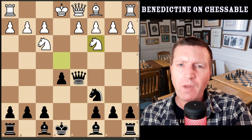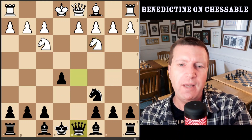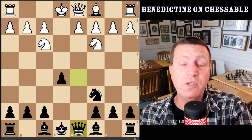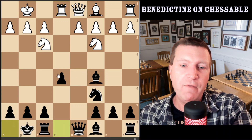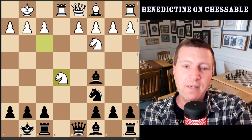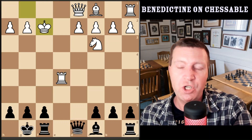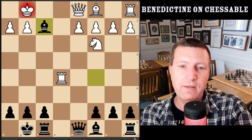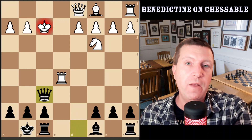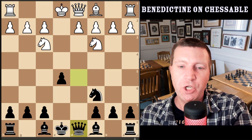A typical move here is knight c3 — the most common, most logical, gaining a tempo on the queen. Just simply drop the queen back to d8. After we drop the queen back to d8, white probably castles, then we play bishop c5. If rook e1, we just castle and leave the pawn there. Because if white takes, takes, takes, then we have bishop takes, king takes, queen takes — so we just leave that pawn there as a bit of a poison pawn in the position.